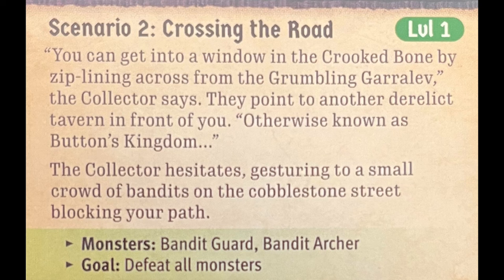You can get into a window in the Crooked Bone by ziplining across from the Grumbling Garrul, the Collector says. They point to another derelict tavern in front of you, otherwise known as Bunny's Kingdom. The Collector hesitates, gesturing to a small crowd of bandits on the cobblestone street blocking your path.